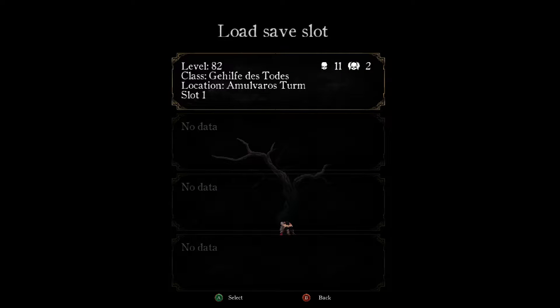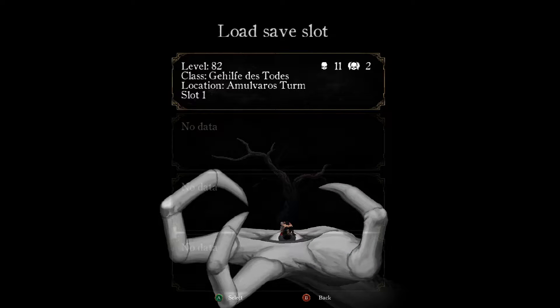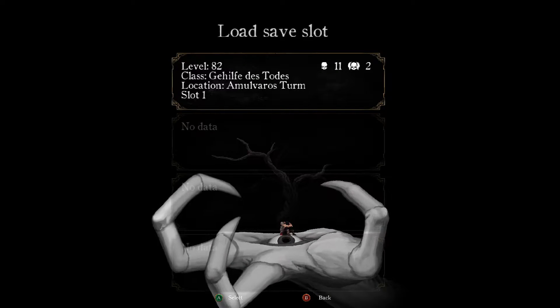Welcome back to Death's Gambit. My save slot is still showing in German and I have no idea why. It shows 11 bosses and two heroic bosses defeated. The Forgotten Gaeon was a relatively easy boss the first time, but it got really hard with the heroic version, and I dread doing the other heroic boss fights, so I assume I will not be doing them.